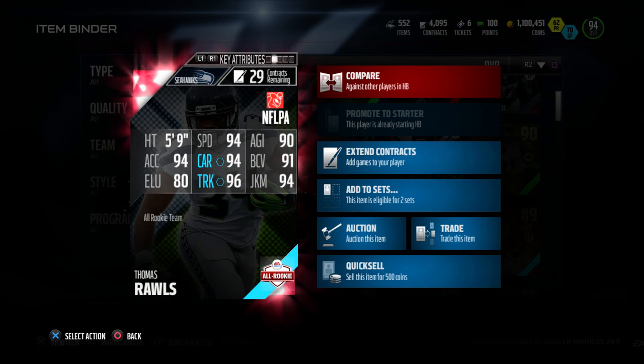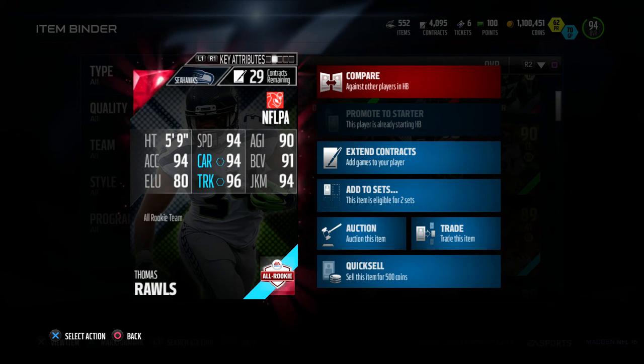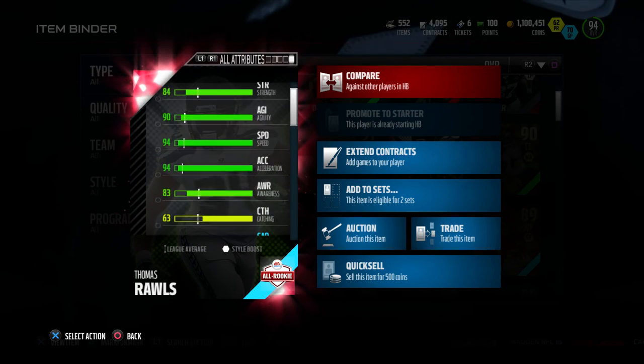Got 5'9", 94 speed, 90 agility, 94 acceleration, 94 carrying, 91 ball carriers, 80 elusiveness, 96 truck and 94 juke move — All Rookie Team Thomas Rawls. Let's check out the attributes.